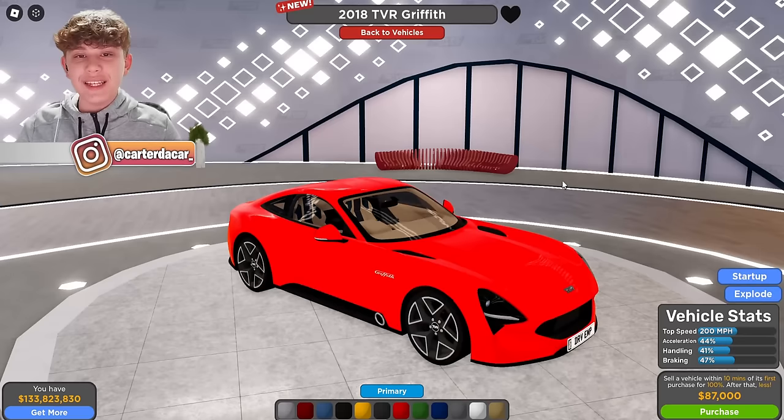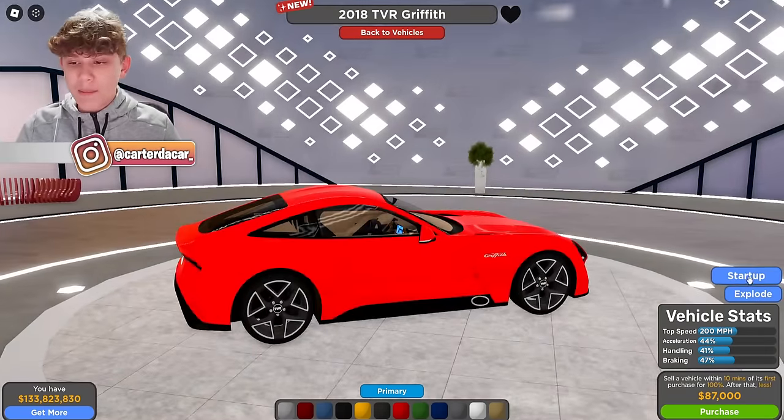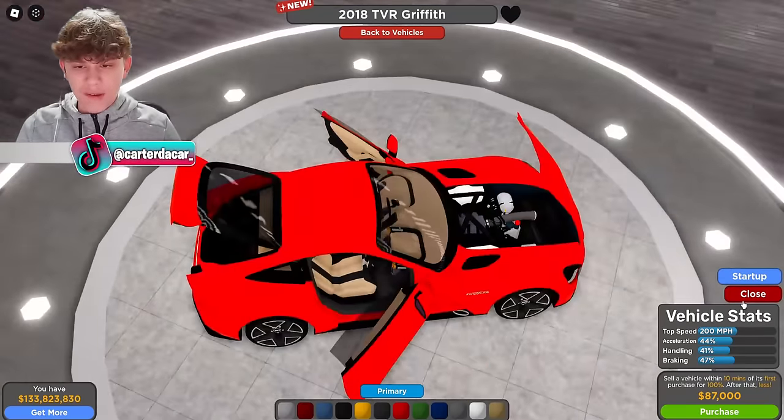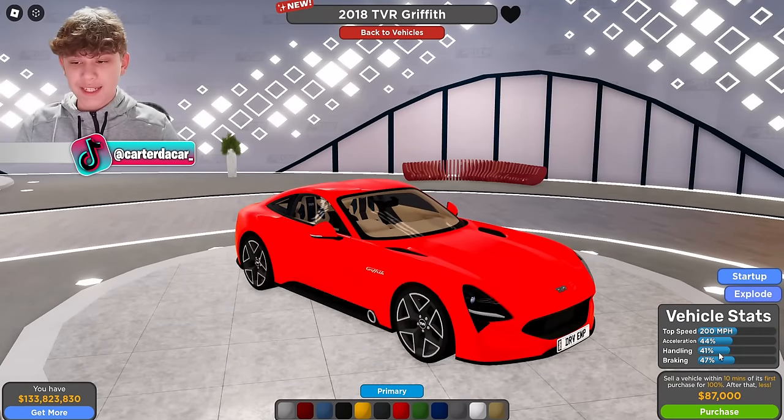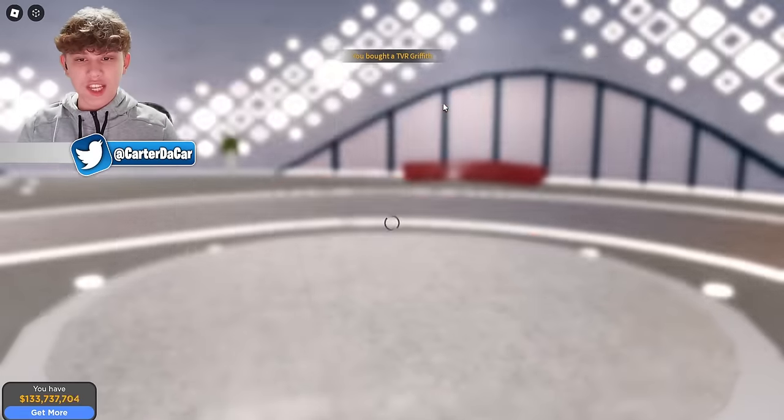Next up, the 2018 TBR Drivith. This is the newest TBR. Very nice model. Top speed of 200 miles per hour, acceleration 44%, handling 41%, braking 47%, with an $87,000 price tag. Let's go ahead and purchase it.